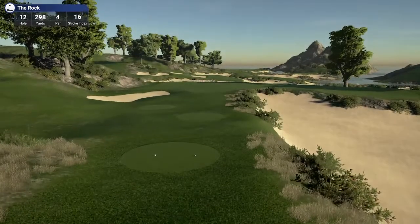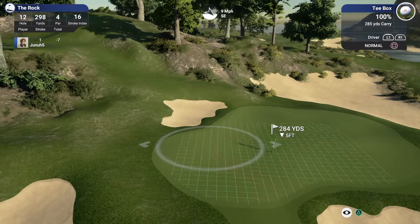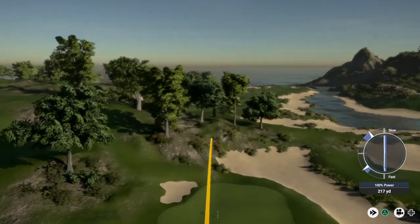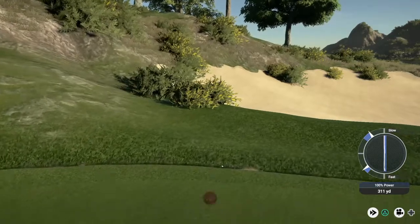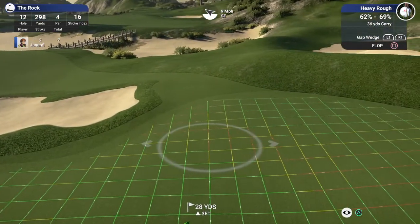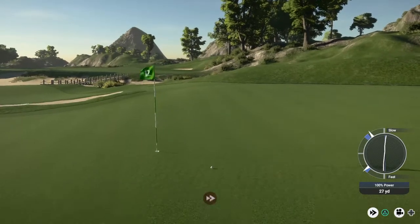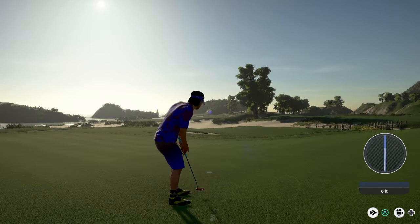Hole 12 moving along — par four, pretty short. I got wind against me, but this is definitely drivable. That green is kind of funky. I hit it a little slow, but that might be all right — it's going to be long. Going to have a tricky putt — better off with a flop here. We're in heavy rough. Going to hit this cap wedge flop. Five footer here — nothing too bad. Just caught the edge. Well, I'm having a good time here.